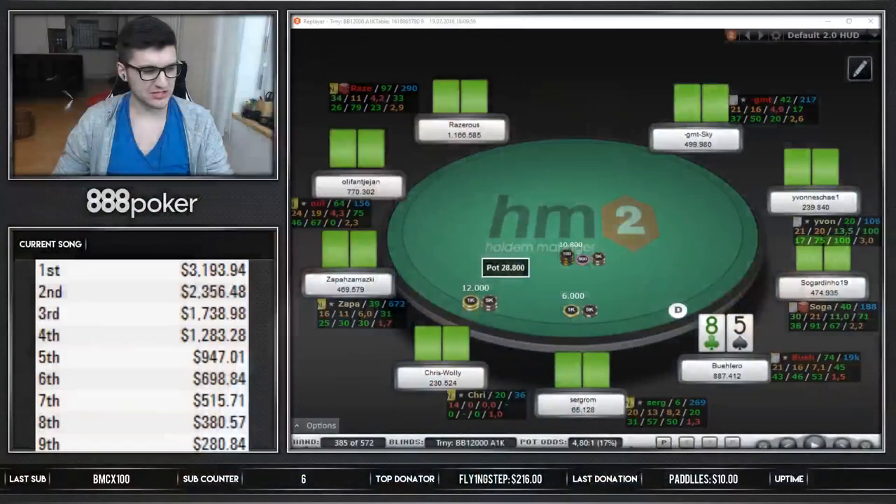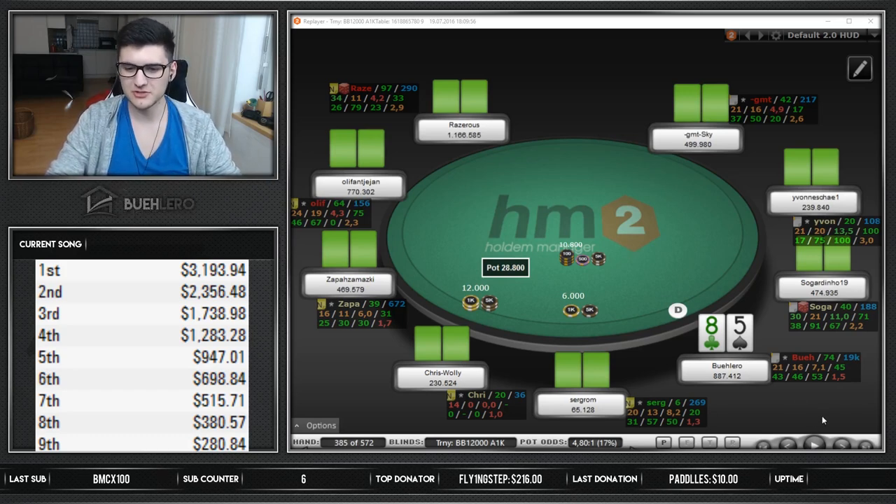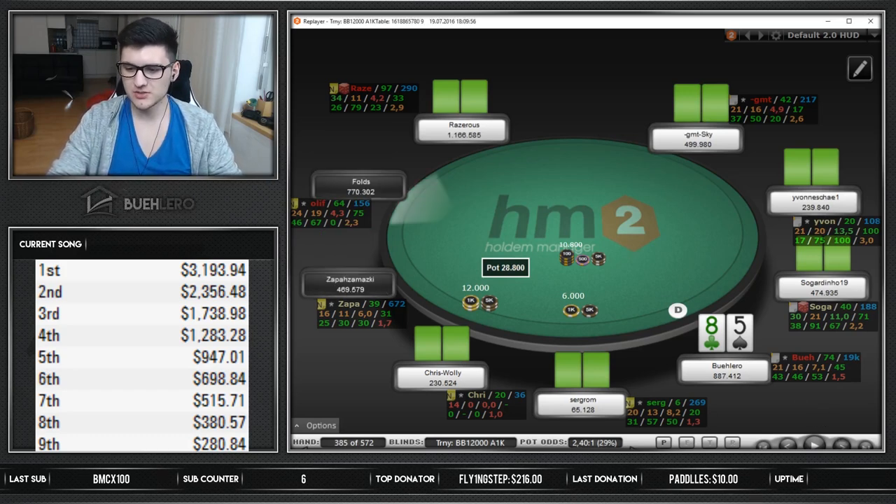Welcome back for Part 4 of the 22 Super Tuesday - this time I get the name right. Obviously no bonds in play as we go deep in this one. We have 887k right now, one of the chip leaders in the tournament - not the chip leader, but one of the bigger stacks. Not doing too bad. Let's see how this goes.